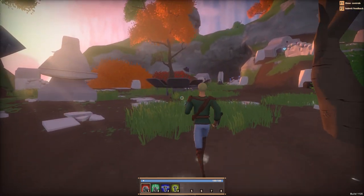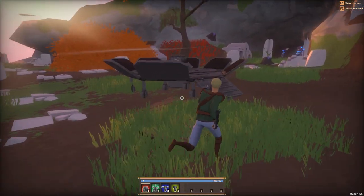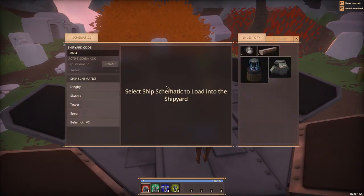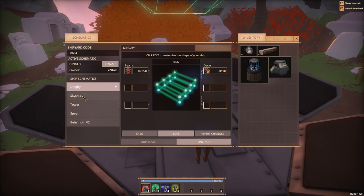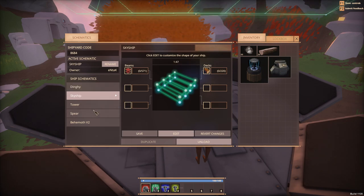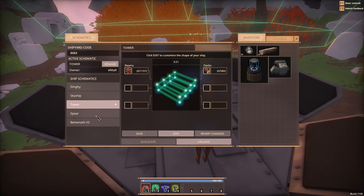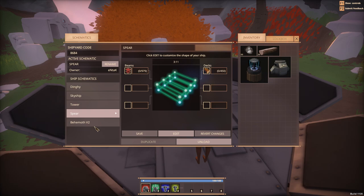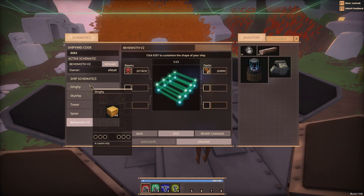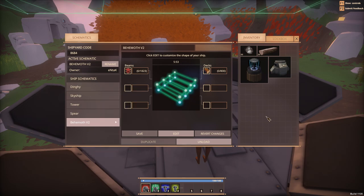This is a shipyard and I've already claimed it as my own. If we hit E to craft, you can see we can make a whole bunch of different things. They cost like beams and decks - wood - and we have to make these at the crafting station, which is also very close by. There's a shipyard tower, and these are different types of ships with different costs.